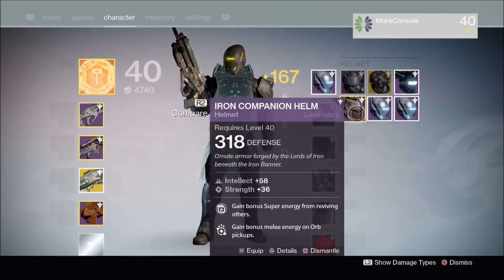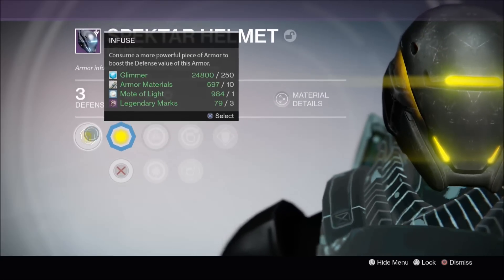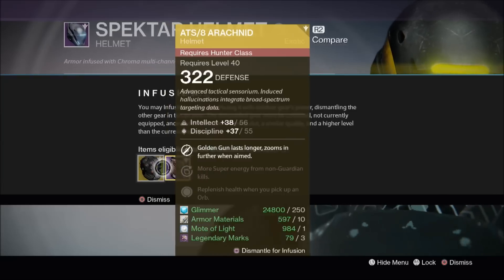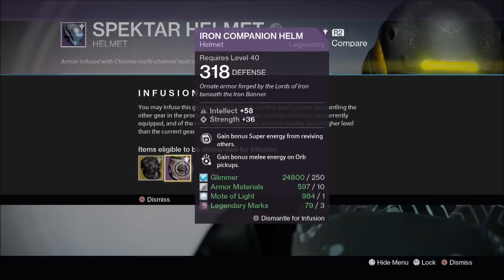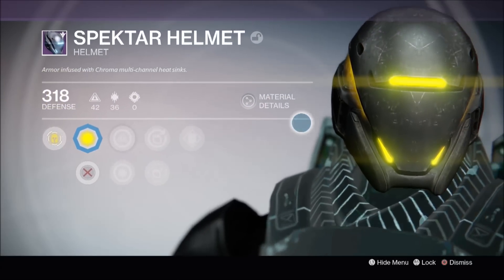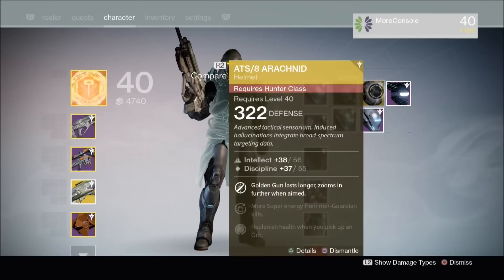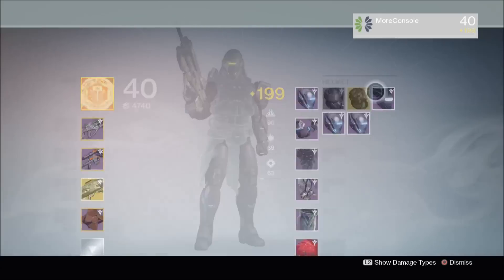I'm going to demonstrate that now. As you can see I'm going to demonstrate the 100% infusion — it's instant infusion and it's gorgeous. I'm going to select that and choose this particular helmet for dismantling and infusing. That should instantly get me up to 318 for this particular helmet. Boom — and as you can see I now have a 318 Spectre helmet. How sexy is that — loving that. And I've actually managed to pick up a 322 ATS-8 Arachnid, that's the new year 2 Arachnid.